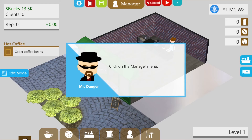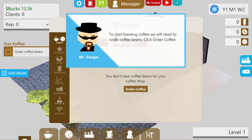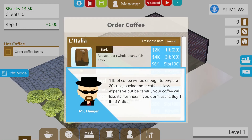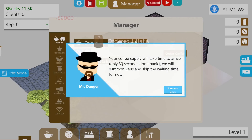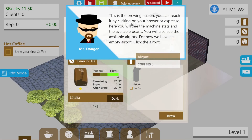Click on the manager menu — this is the food and drink menu. From here you can manage your menu and supply your coffee shop. Select the supply truck. To start brewing coffee, we need to order coffee beans. One pound of coffee will be enough to prepare 20 cups — buying more is less expensive, but your coffee will lose its freshness if you don't use it. Buy one pound. Your coffee supply will take 30 seconds to arrive — we'll summon Zeus and skip the waiting time. He drives a coffee truck now. Coffee is here, automatically assigned to your brewers.